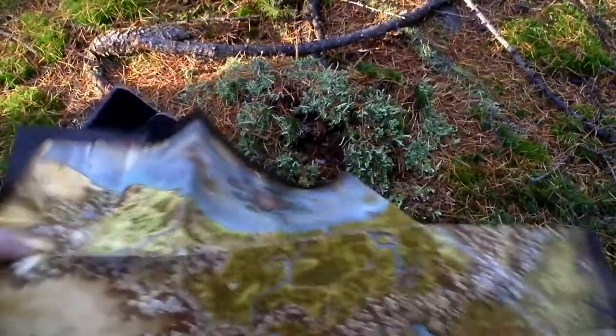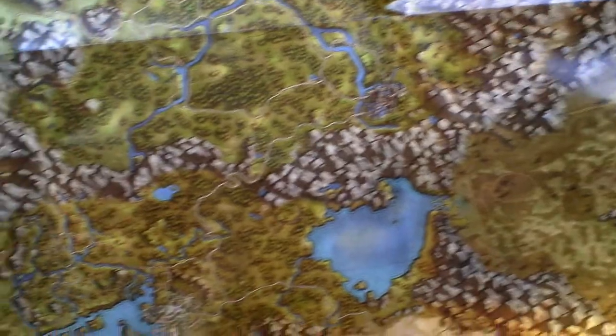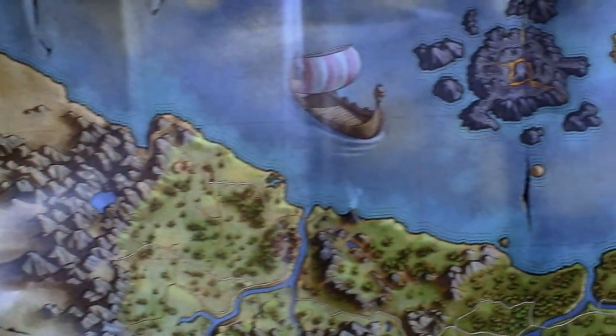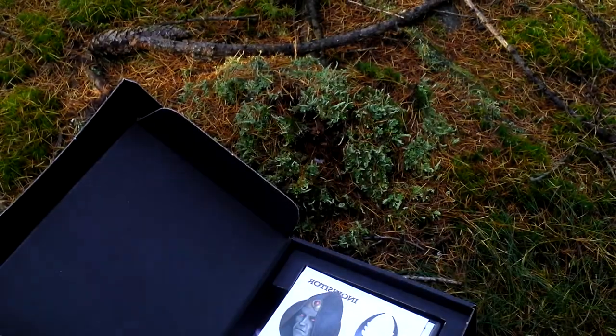The next thing in the box is a paper map on one side and a poster on the other side. Take a look at it closely — very nice. On the back side there is a poster, which is the same as the box cover.